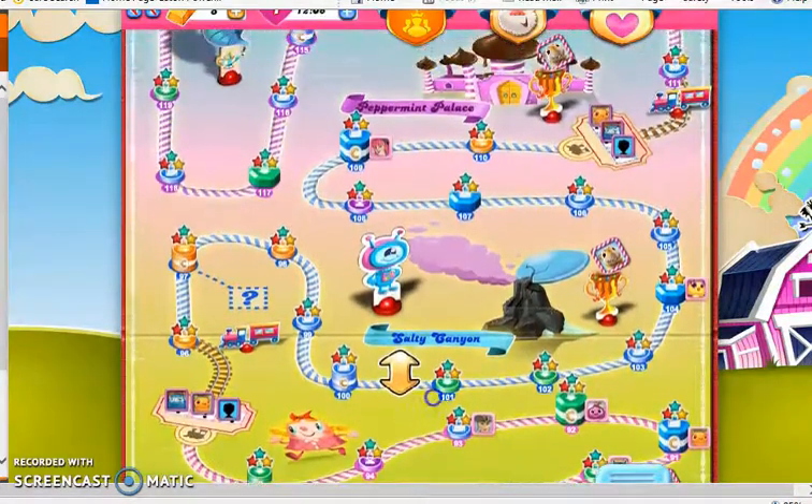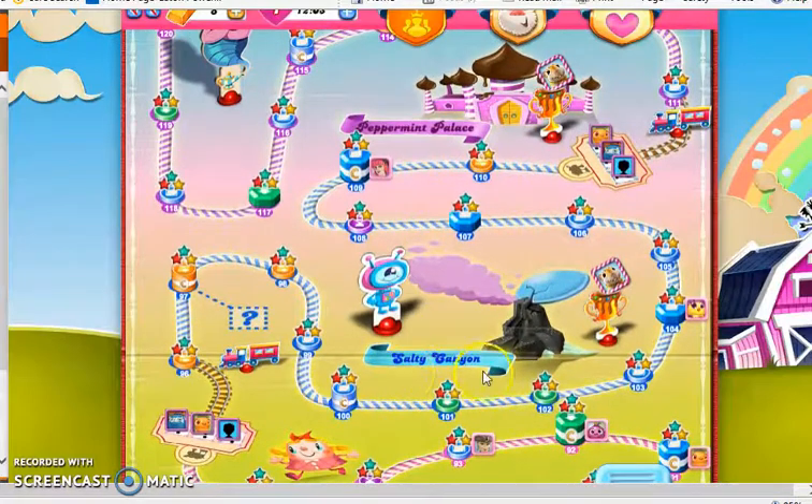Then we moved up to a more difficult new element in the episode Salty Canyon: the ticking time bomb, or candy bomb. It looks like a normal candy but has a little bomb with a fuse on top and a timer counting down — not an amount of time, but a number of moves. Every time you make a move, the timer ticks down by one. If you can't remove the bomb by matching it with two other candies of the same color or hitting it with a special, the bomb will explode and end the level instantly.